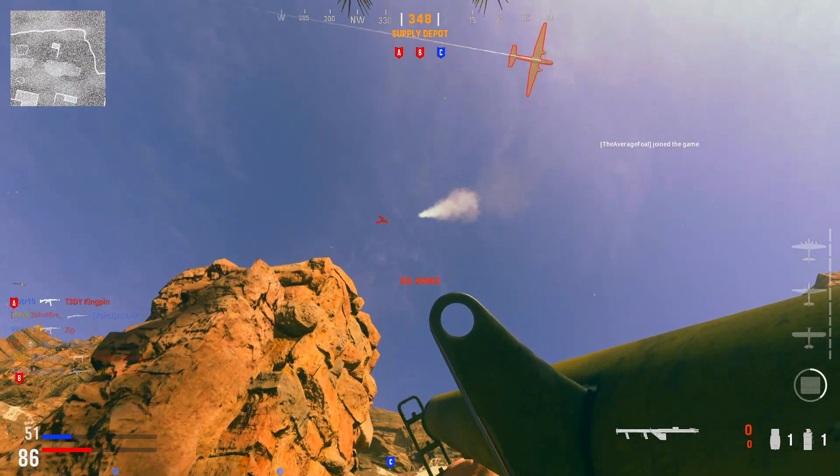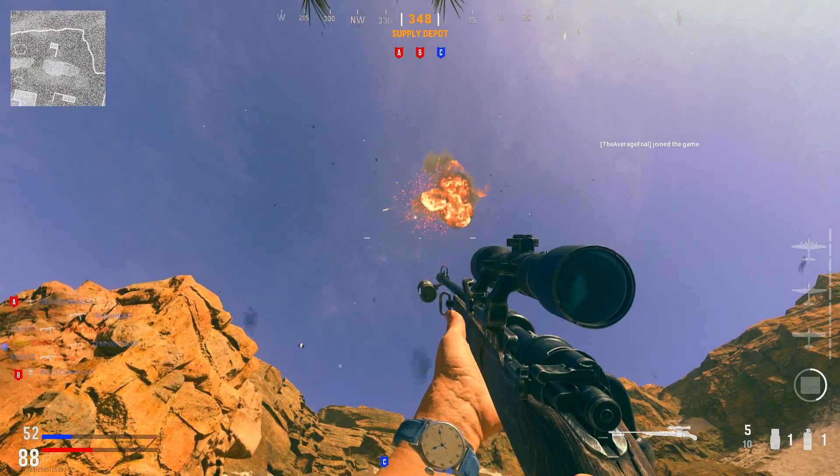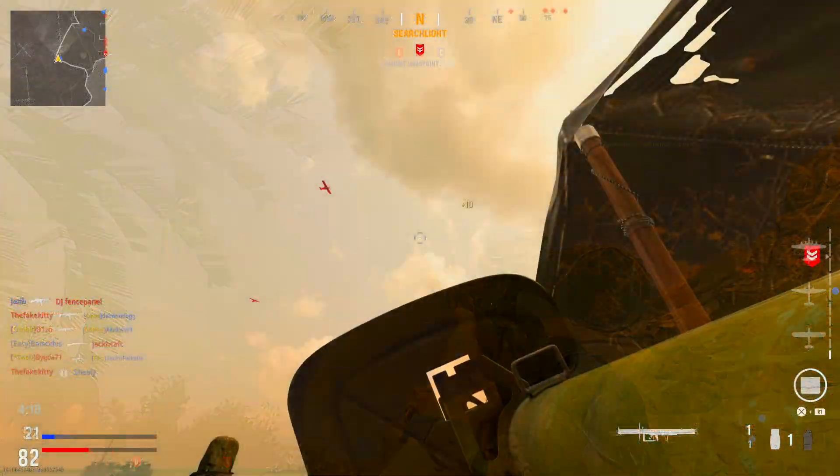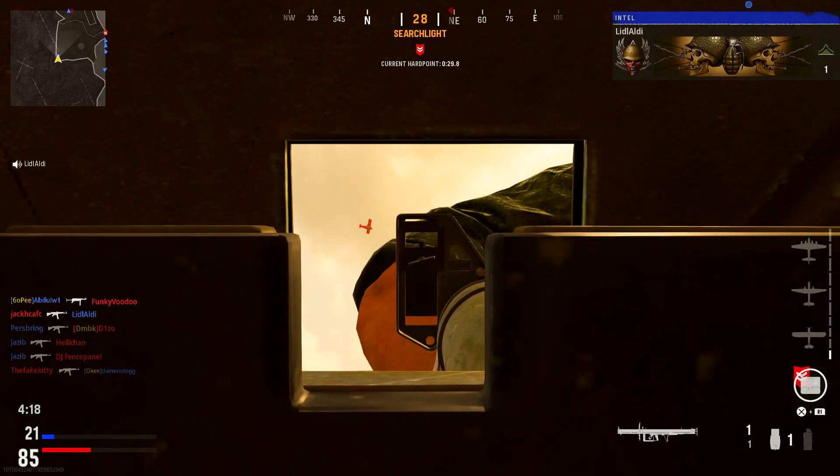Destroying aerial scorestreaks with launchers that don't lock on has always been a particularly hard camo challenge to complete in Call of Duty games. Well, in Vanguard there are three different launchers we have to do this with, but it's not as hard as you might think.